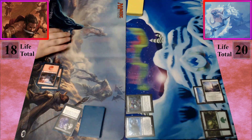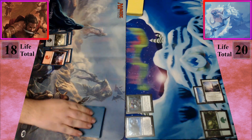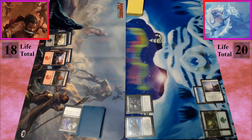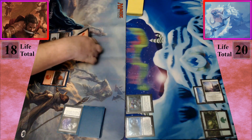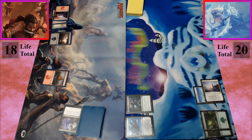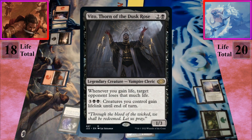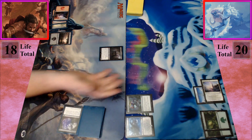I will untap, upkeep, and draw. I will play a mountain. I will tap for a black and two to cast Vito, Thorn of Dusk Rose. Fang has bite apparently! I pass the turn.